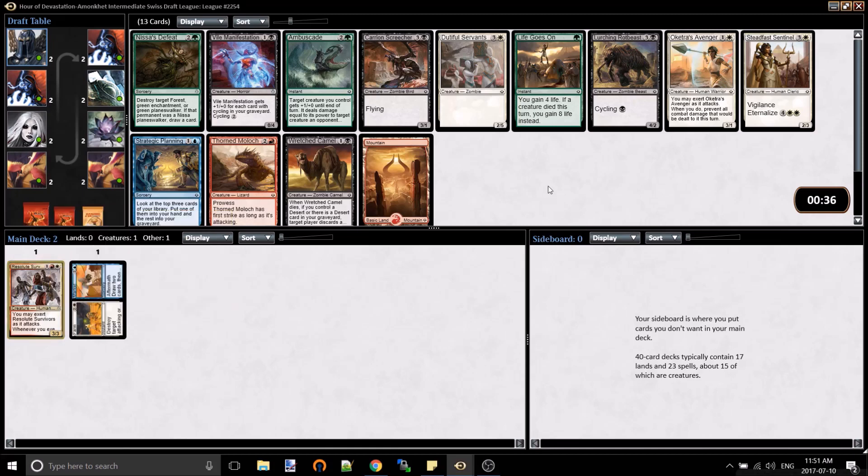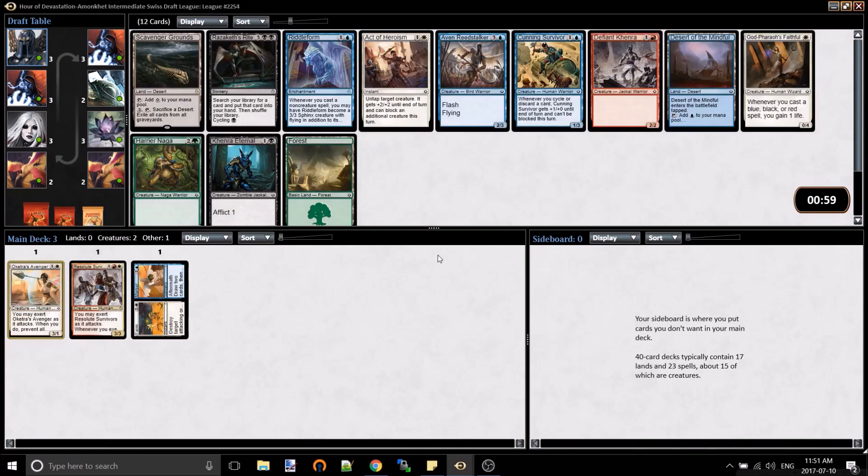So it means I'm going into kind of a red-white deck. This is a bit early to take this - I was kind of frazzled because my OBS was being strange. This pack, Ambuscade is the best card by a landslide. That said, I've been a huge fan of Oketra's Avenger - it does support my current colors. Green-white is pretty good though, so Ambuscade is viable if I want to cut the uncommon. For now I'm probably going to go Oketra's Avenger.